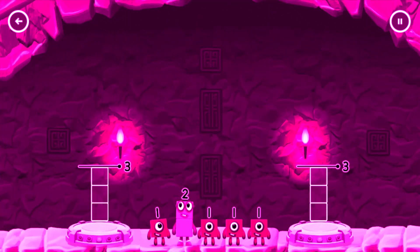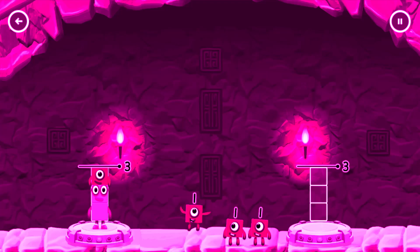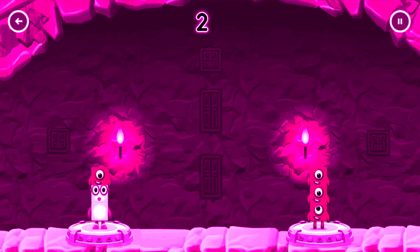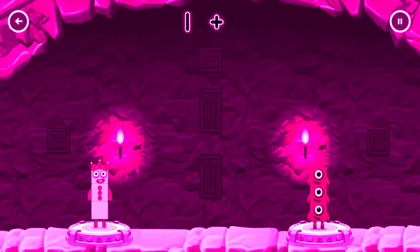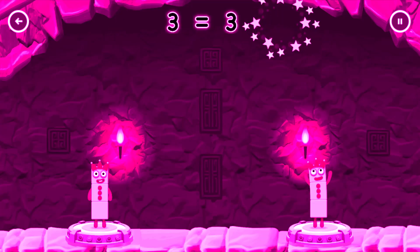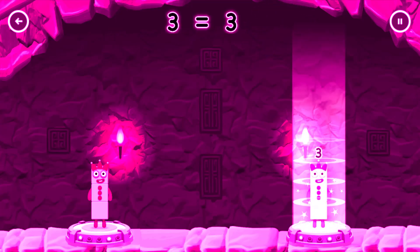Share the number blocks evenly to make two groups of three. Two, one, one, one, one. You cracked it! Two plus one equals three. One plus one plus one equals three. Three equals three.